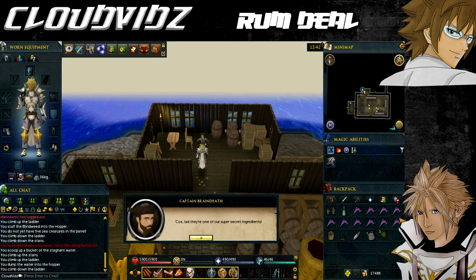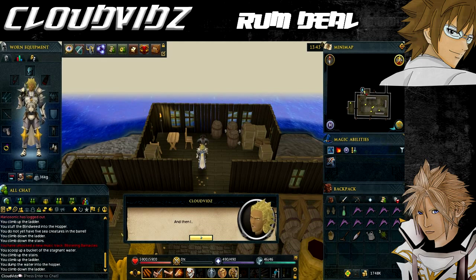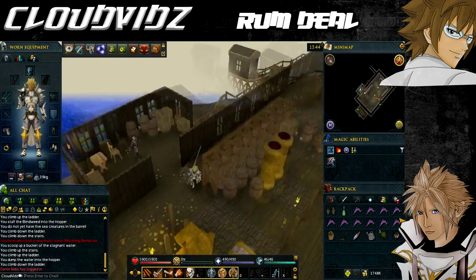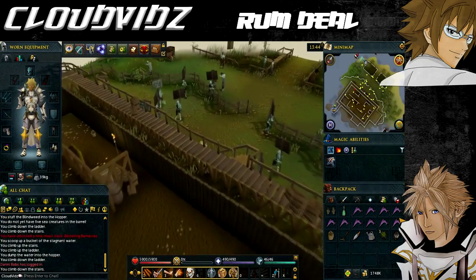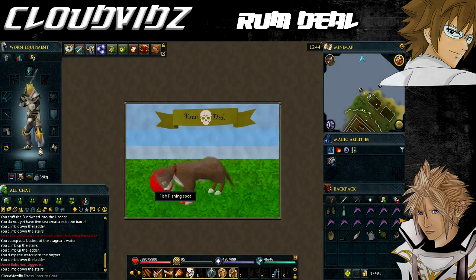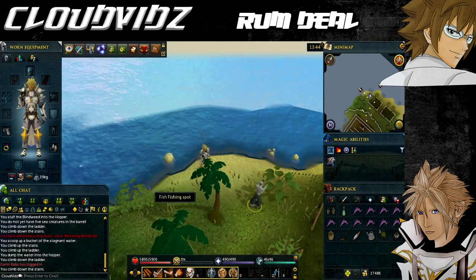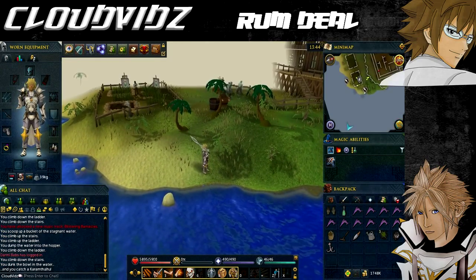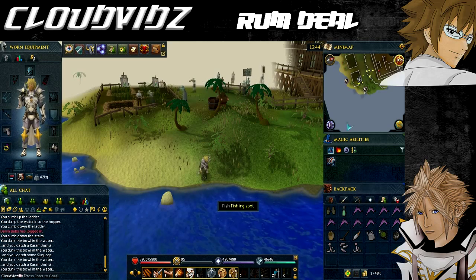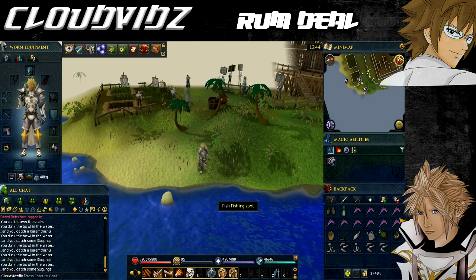The next ingredient is sluglings. Talk to the captain again and he tells you you need to catch five loads of sluglings. He gives you a fishbowl and a net — a fishbowl tangled in a big net. Head south to the farming patch you used earlier where you'll find several fishing spots nearby. Keep using the fish option to catch five sluglings. If you catch any fish other than sluglings you can drop these — it's the actual five sluglings themselves that you need.